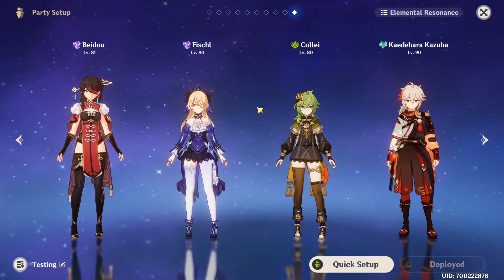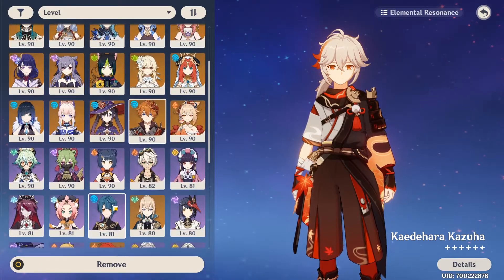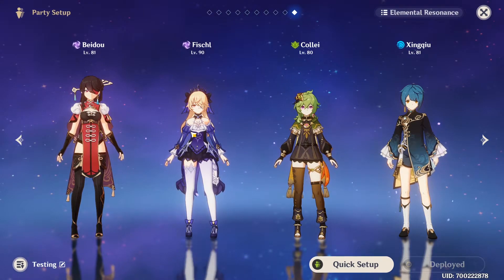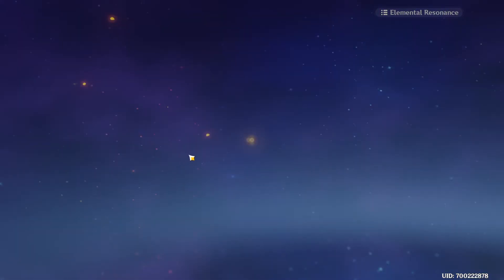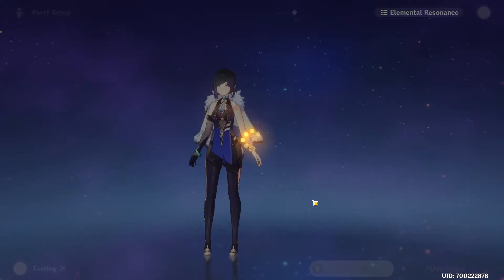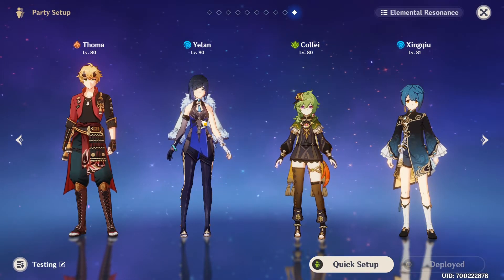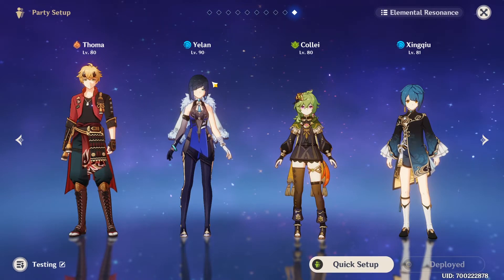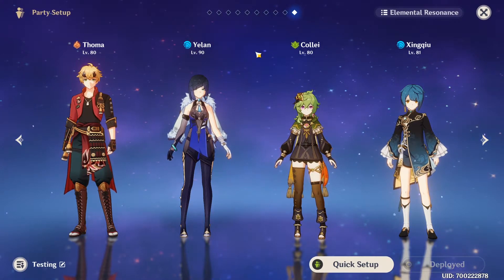You can also play Burgeon teams, which look like this: Xinqiu, the Dendro Archon Nahida, Fischl, and Thoma. Maybe you can even swap Fischl for another Hydro like Yelan or Kokomi to get heals — this type of team can work too. I don't really like Burgeon that much because applying Pyro on the Dendro core is a bit awkward, but you can play it. I have some good Burgeon team examples on the channel already.